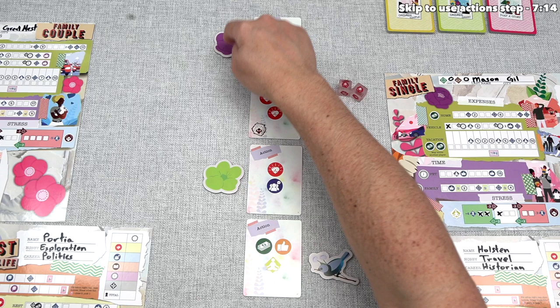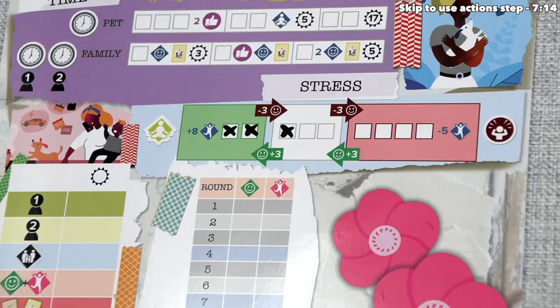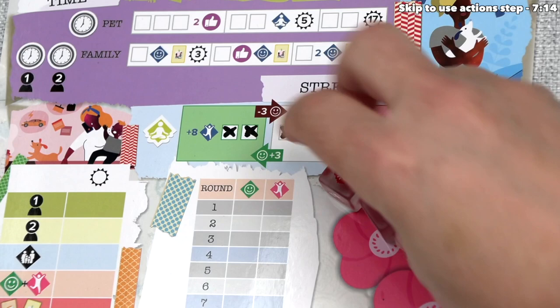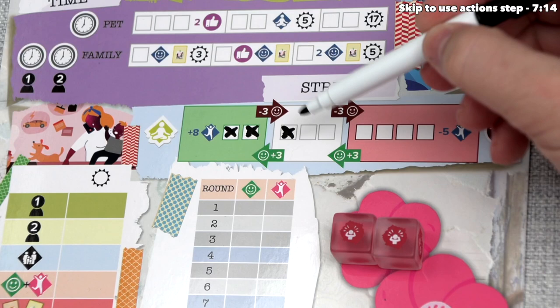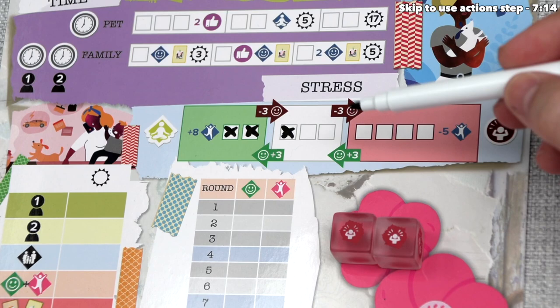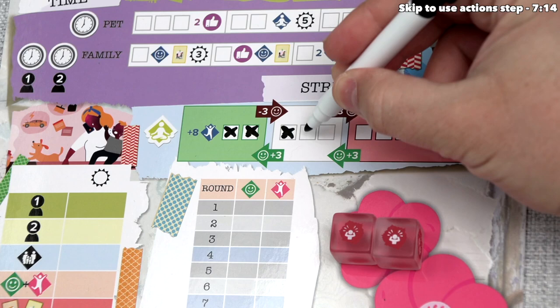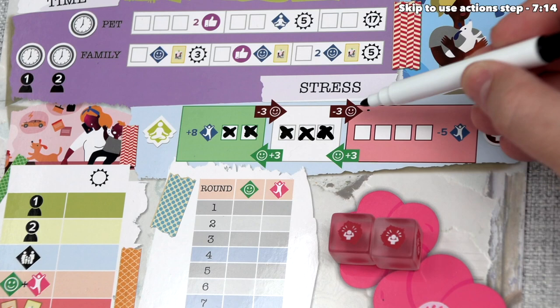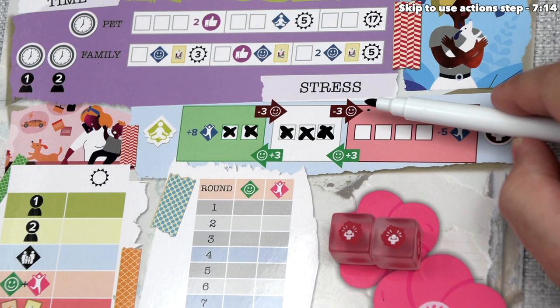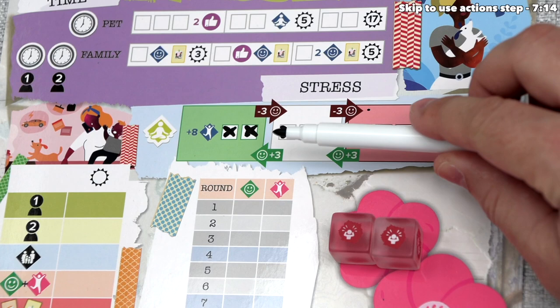It looks like Fabian got two stress — that's not great, but it could have been worse given those double stress spots on the dice. Every player affected gains stress equal to the amount shown. That's two stress, so Fabian marks two stress onto their family couple sheet. Stress is shared between a couple — you simply put an X onto the leftmost empty spot. Once you move into another colored stress area, it affects your overall happiness as a couple. If they gain one more stress, they will lose three happiness.